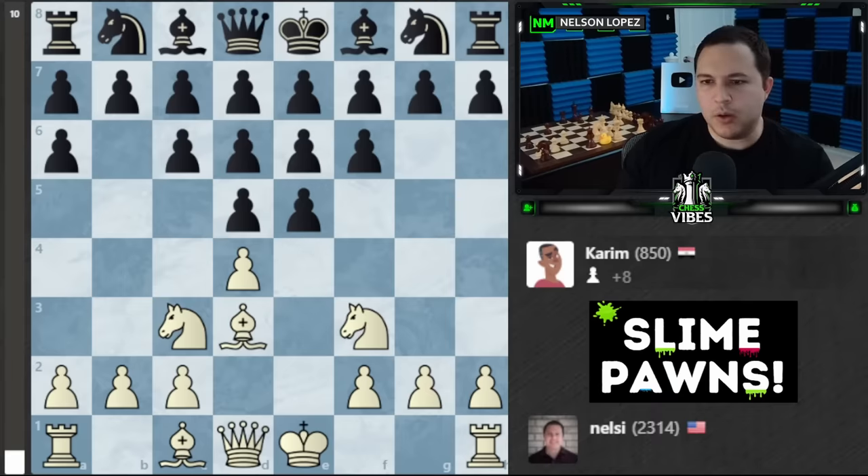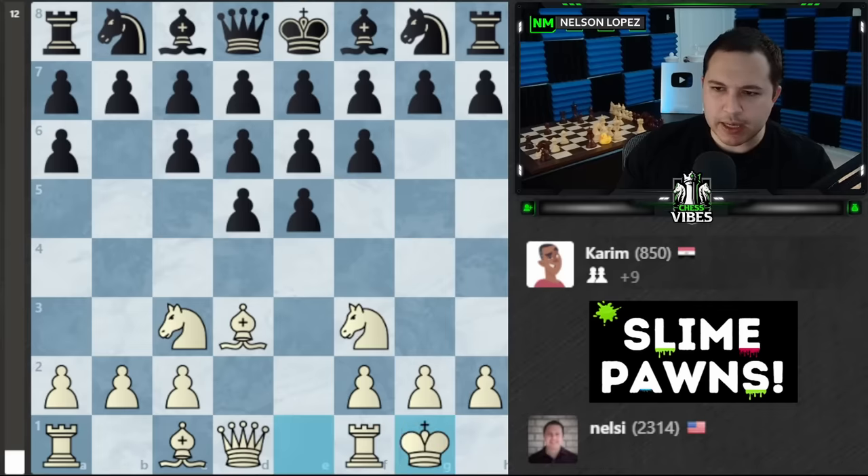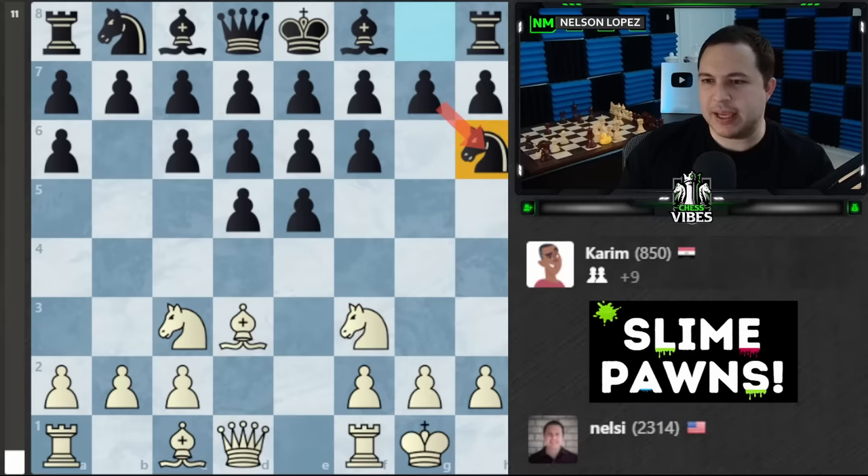I have to just take and hope that he doesn't take back, because if he takes back it's just going to be bad news for me. There are so many pawns — what do I even do? Let's castle. Finally, a move where he doesn't get extra pawns. If I take that he's going to take and get another pawn, so I don't really want to do that.